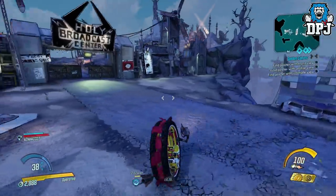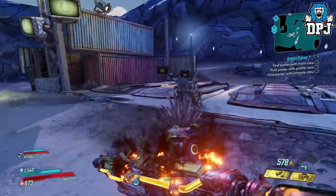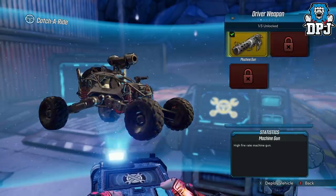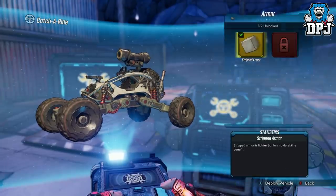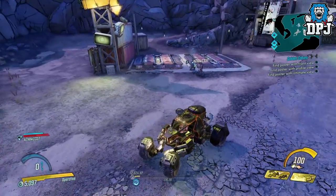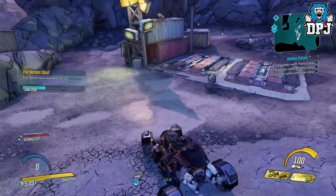Next up we have the vehicle duplication glitch, which allows you to literally get any part of any one of your pals' vehicles. So if they have a certain part or mod that you don't and you want — or vice versa — this glitch allows you to get it in seconds. Head to any Catch-a-Ride station with your pal. Get your pal to spawn in that vehicle with the parts you want. When they do, get into the driver's seat, then have your pal spawn in another vehicle. When they do, jump out of their vehicle, jump back in, and you will see the Catch-a-Ride light up. Park on it and you're done — the vehicle and parts will now be available for you to select and use.